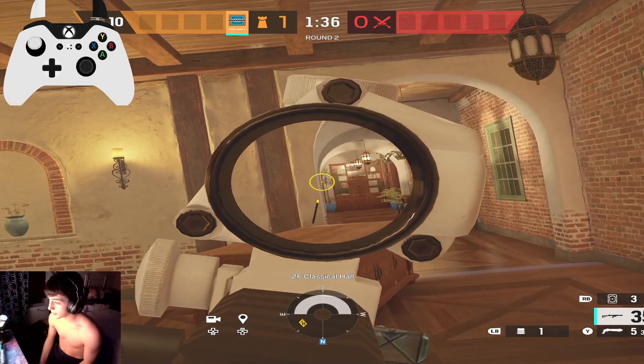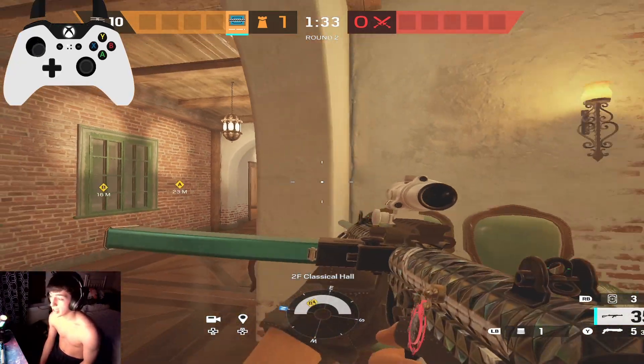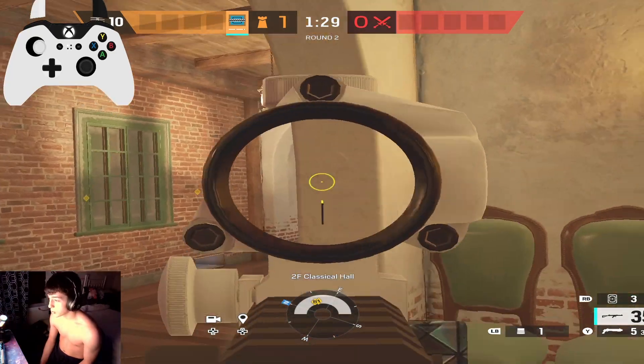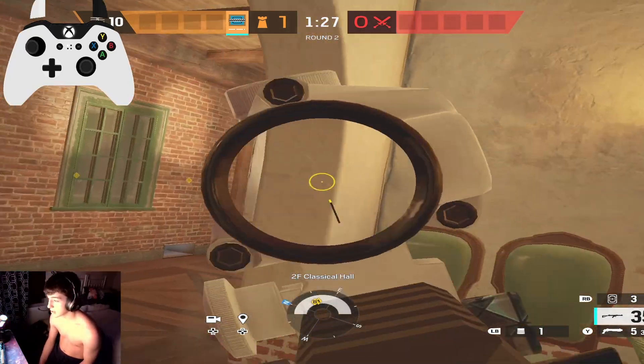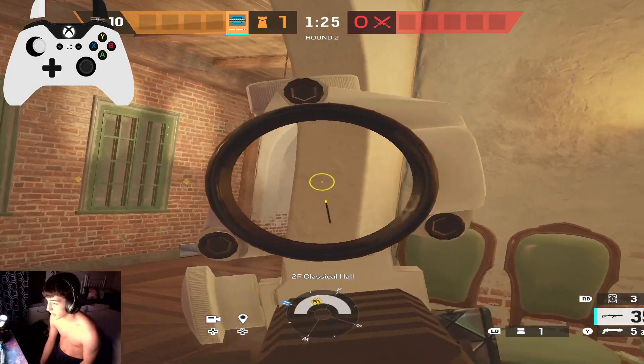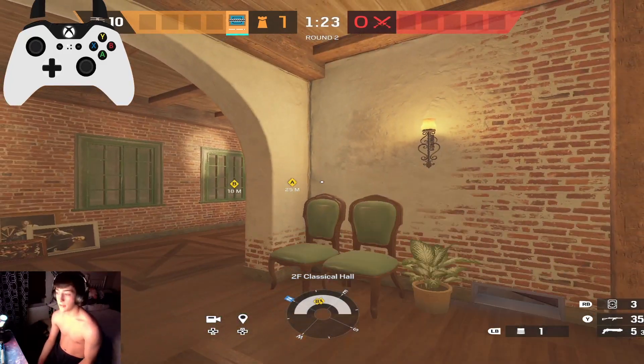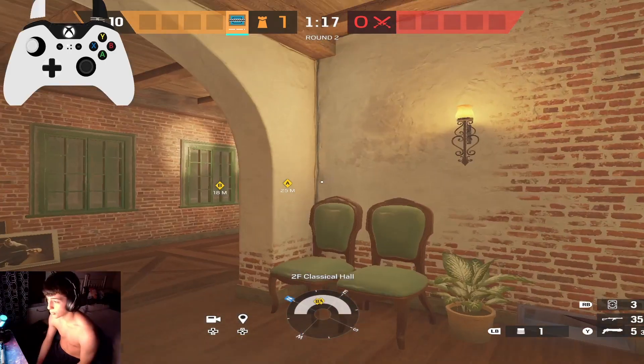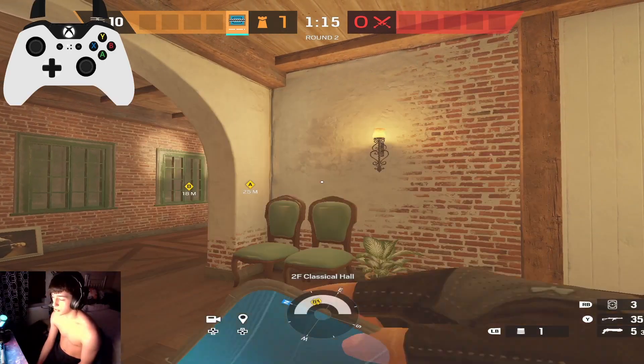When you are quick peeking, you have to understand that you can get ghosted if you just hold an angle. So quick peek, and then go back to safety. Quick peek, go back to safety. If no one's there, you can keep doing this. But if you're defending, you can just sit on the 90 cam — you don't even have to take information or hold an angle for information.